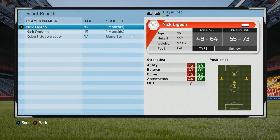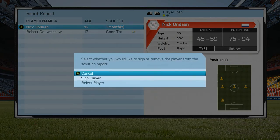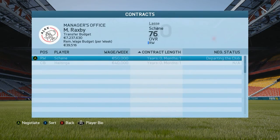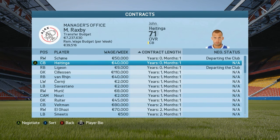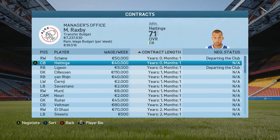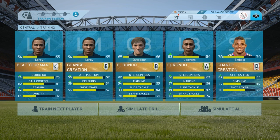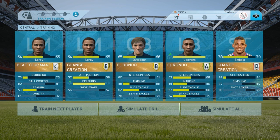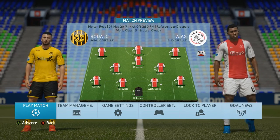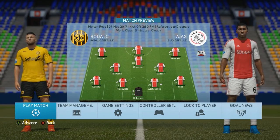Luigi van der Berg doesn't look good enough, Nick Ligion doesn't look good enough, but Nick Ondan does look good. Heitinga's contract is expiring and I don't think I'm gonna renew it — he really just isn't that good anymore and I'm not using him at all, so I'm just gonna let his contract expire and let him move on. With some more training, Lovens has now reached 64 overall. Last match — it's against Roda JC away from home. Let's go get our three points and win this title.